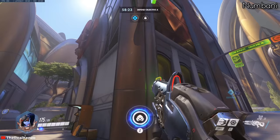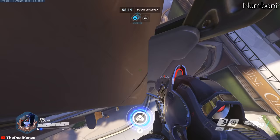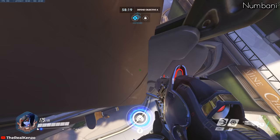For the first point as attackers on Numbani, if you're having a hard time dealing with enemies on high ground since you've got no view of them, you can hook up onto the edge of this sign while having good cover to freely shoot onto the high ground.